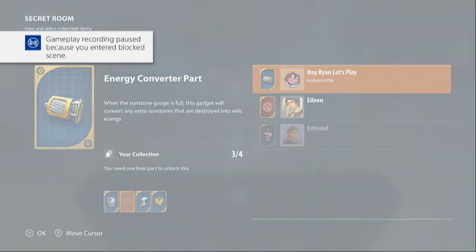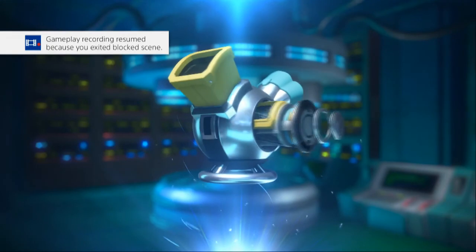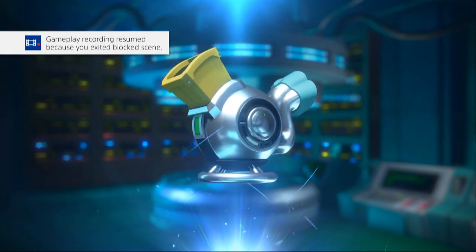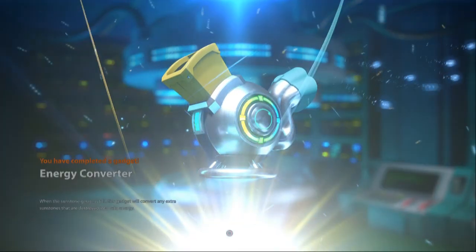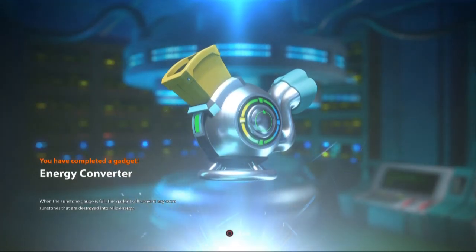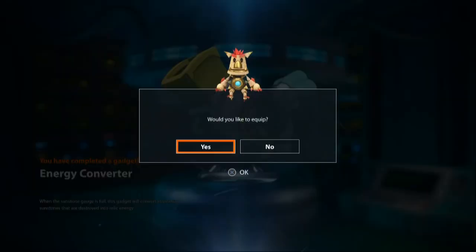There we go - the energy converter. When the sunstone gauge is filled, the gadget will convert any extra sunstones that are destroyed into relic energy. Yes, we're equipping that - that is very good.